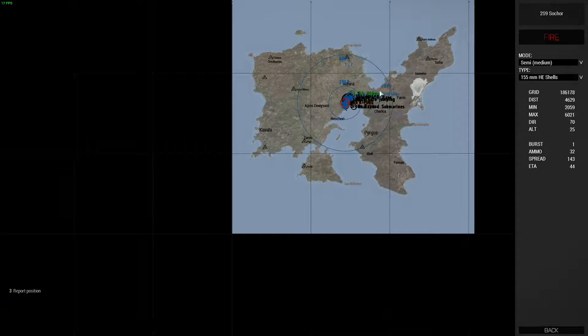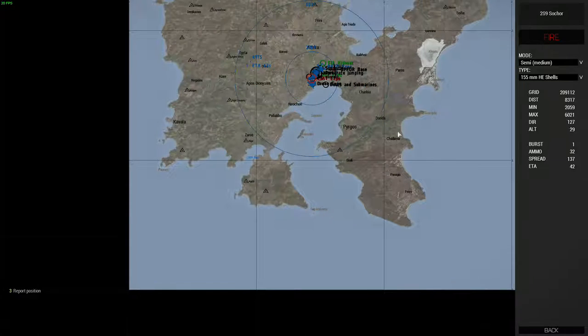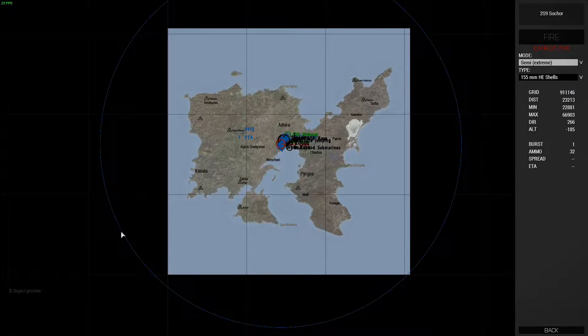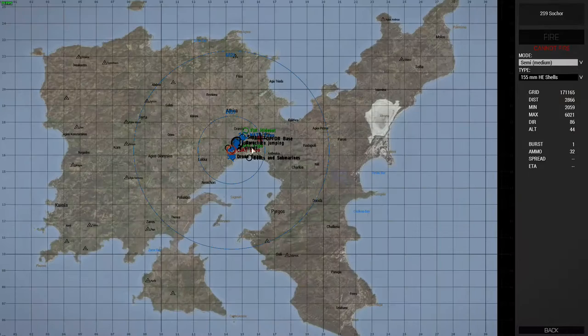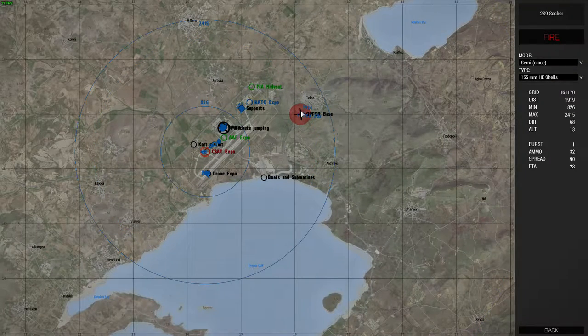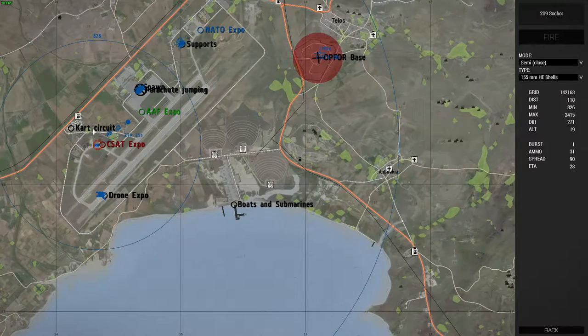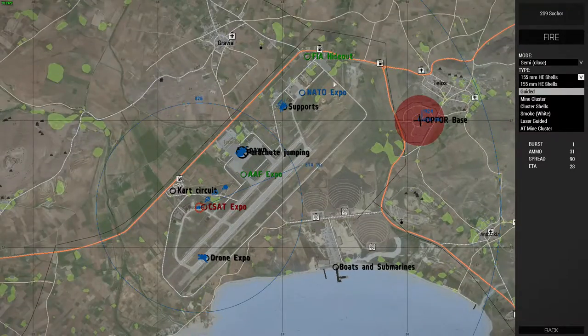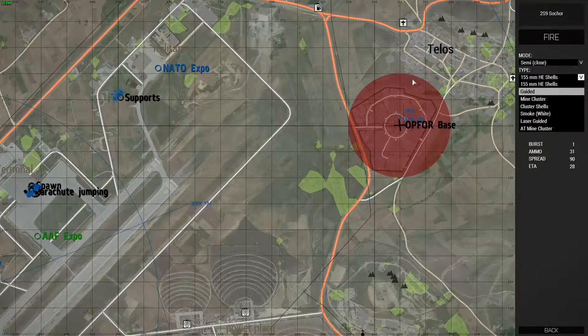So that's the minimum range - it can't fire too close in here, but can fire out there. If you set it to medium... fire off a single one and then you can watch it going across. You have all these different shell types all the way up to mine clusters and normal mine clusters, which you can just shoot over at a base and watch it go over.